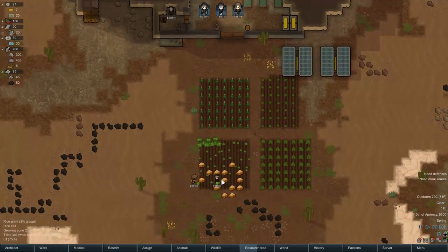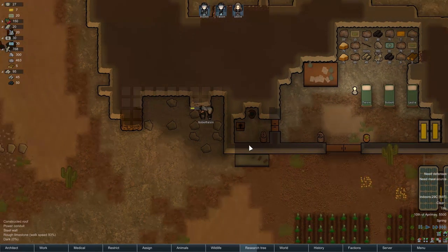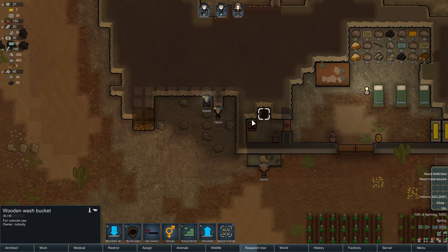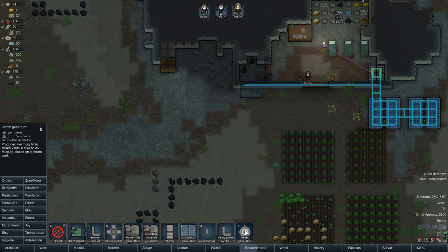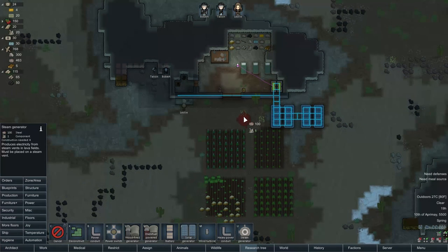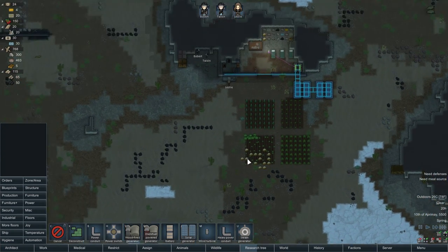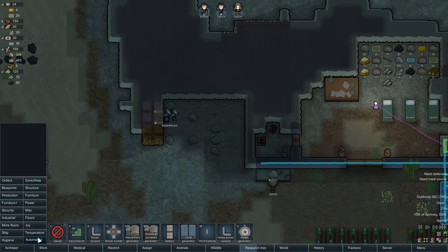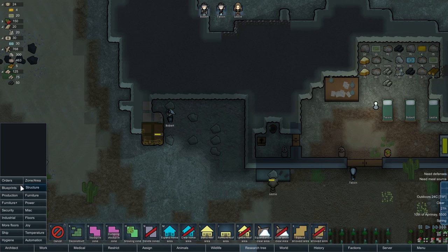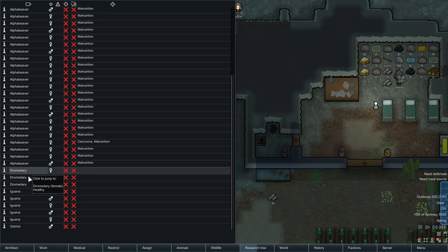Say I need help with a raid - he can spare me a couple of colonists to help, and then I can send them back. We got an oven. We already got rice in, that was extremely fast. It's 30 degrees over here. Alpha beaver migration - that's 40 alpha beavers. We're going to hunt them down. Maybe we're going to send Leslie with her lightsaber in there for a massacre. There's a steam vent right next to my base.